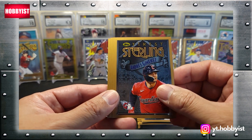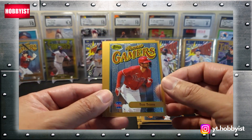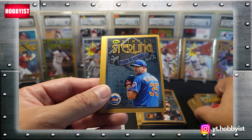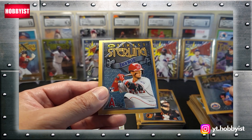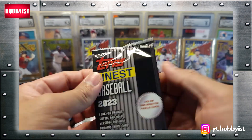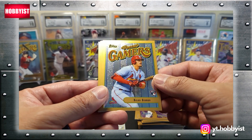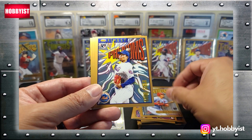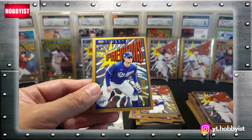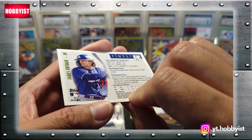Getting some duplicates now — Andres Jimenez again. And I will take another Corbin Carroll — give me all the duplicates you want. Trey Turner. Justin Verlander. Zach Neto. Nice. Here's a new face — Taj Bradley, rookie. Nolan Gorman, rookie. Kodai Senga, rookie. Miguel Cabrera. And James Outman.